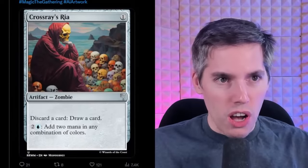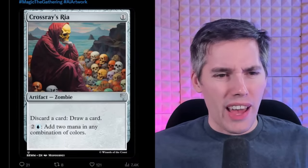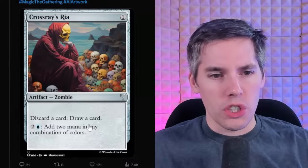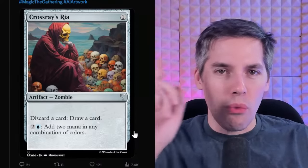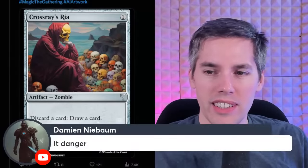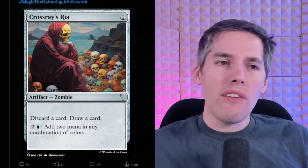We got Cross Raise Rhea. It's a one-mana artifact zombie of some sort. Is this like Shakespeare thinking in death's form? Discard a card to draw a card — that's broken. And it's like one mana. Basically, as long as you have one card in your hand, you can go through your entire library and get to absolutely nothing. Fill up your graveyard to infinity or just combo off of Thassa's Oracle. It danger! The show hasn't even been three minutes and the card's already getting stupid.